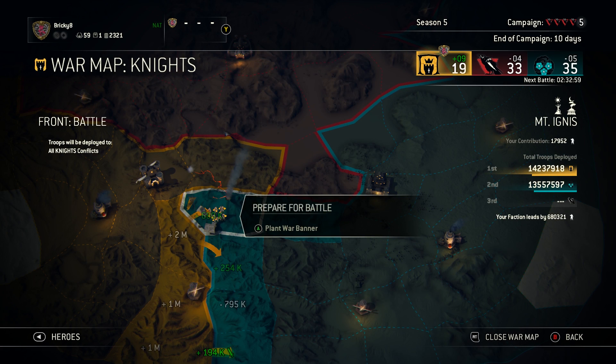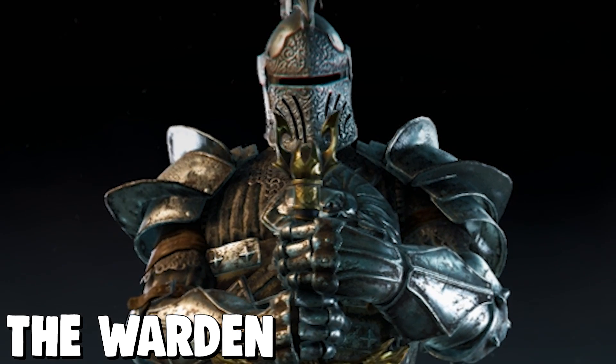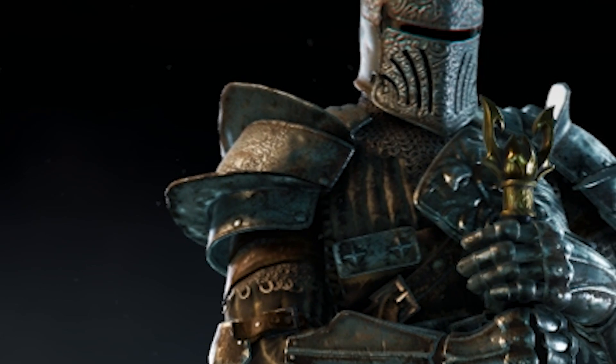Tin cans, weebs, and neckbeards, my name is Bricky, and what are we doing? Putting war assets on the volcano. And who are we doing it with today? The Warden. He's a stabber, a slicer, and knows everything there is to know about shoulder pain.